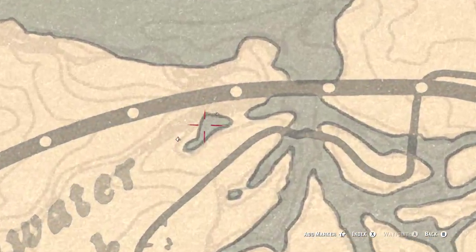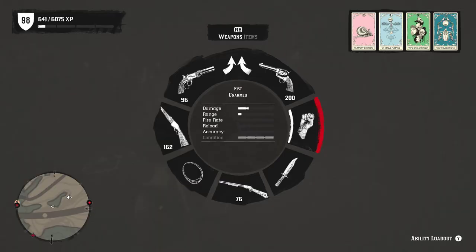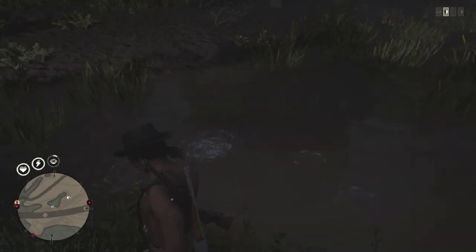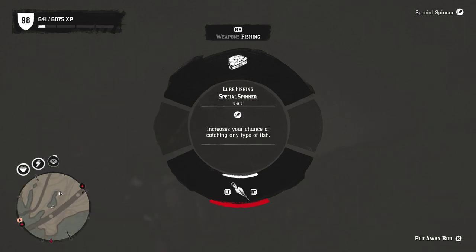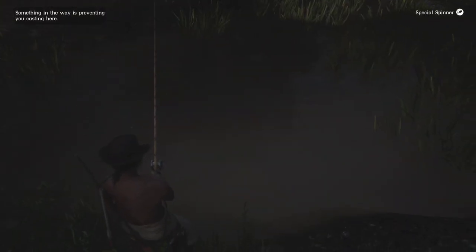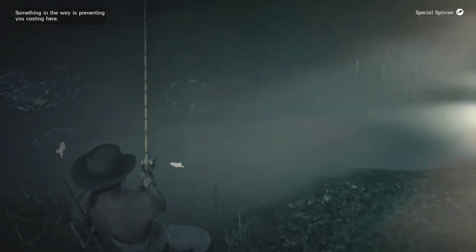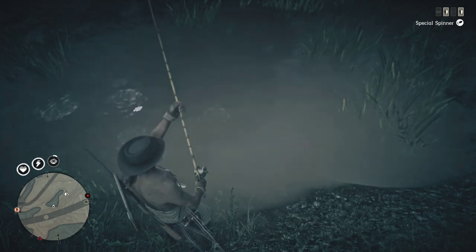Once you guys are here, if you guys don't see any fish, all you got to do is equip your fishing rod. And if you guys don't have any lures, you guys can equip any of these up here. I have the special lure so I'm just gonna do that. Equip it and you'll see all these fish starting to spawn.